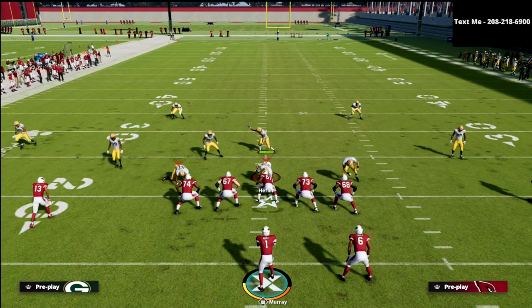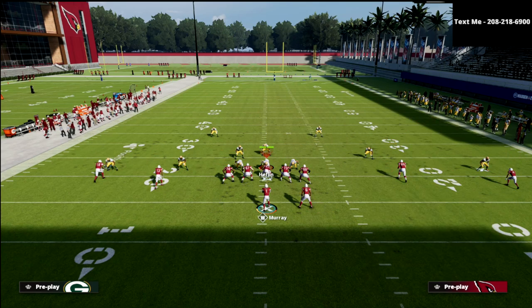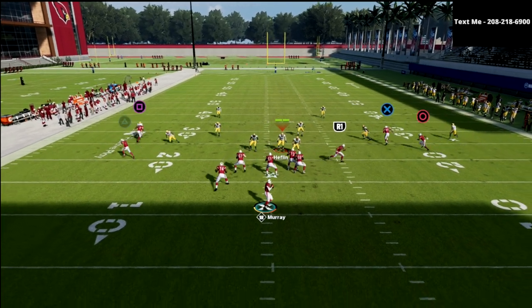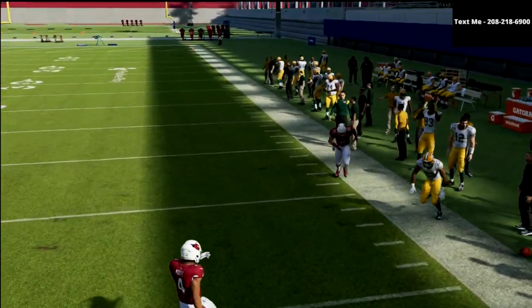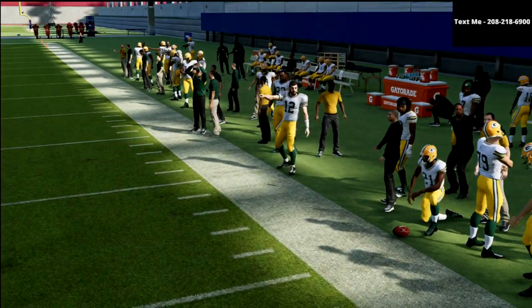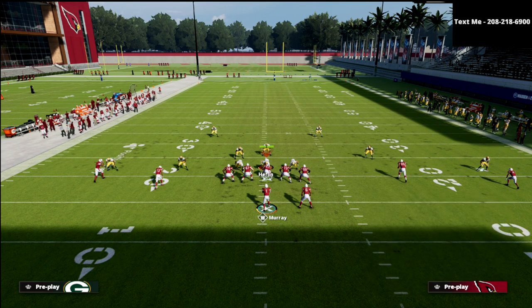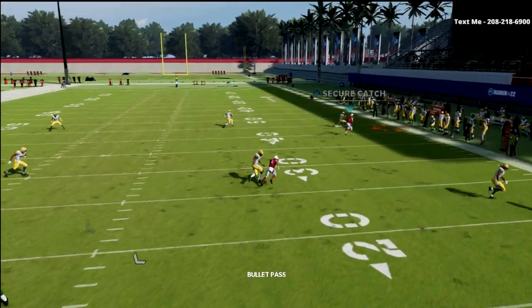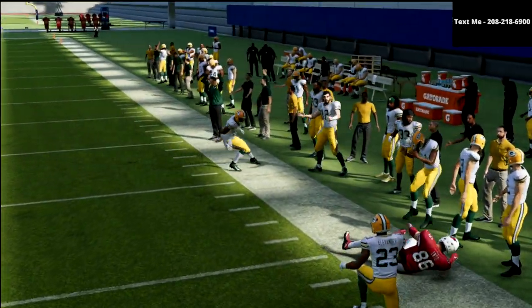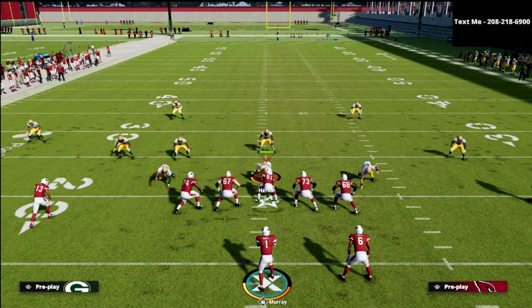Let me show you Cover 4 Drop real quick. Cover 4 Drop will certainly play this corner route a little bit better, but obviously you're going to have a lot more open underneath. You're still going to be able to hit your running back and your little spot route. Pass lead down and away, click on — and typically you can kind of cut that off. Corner route, pass lead down and away, click on — and if he doesn't catch it, typically it won't be intercepted because of the type of route that it really is.